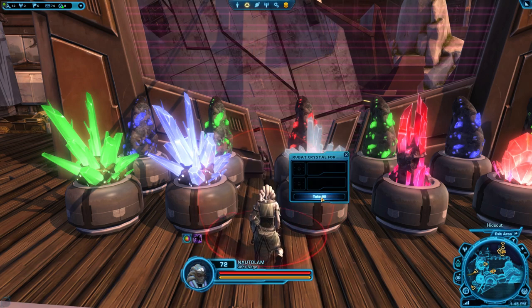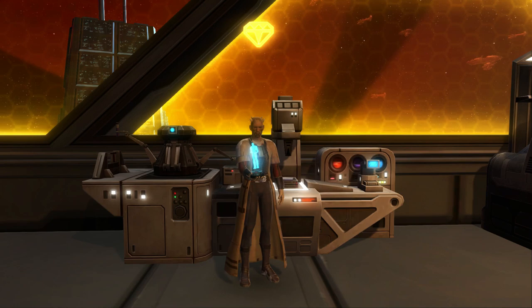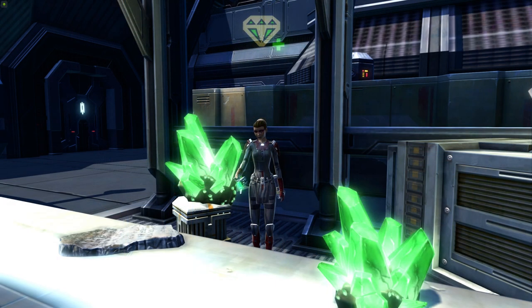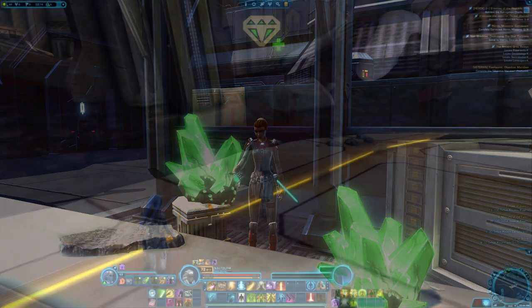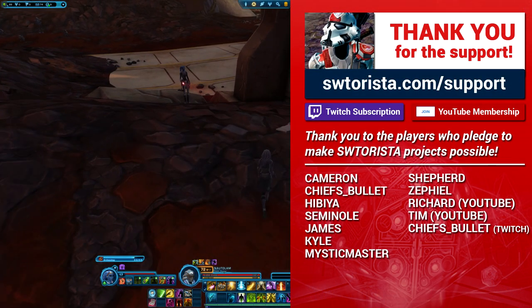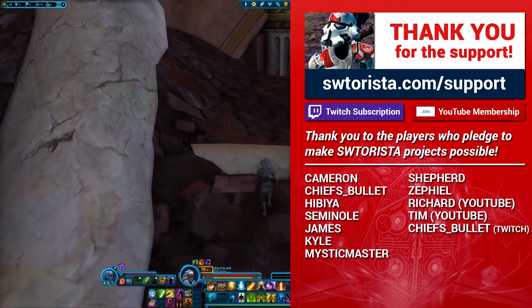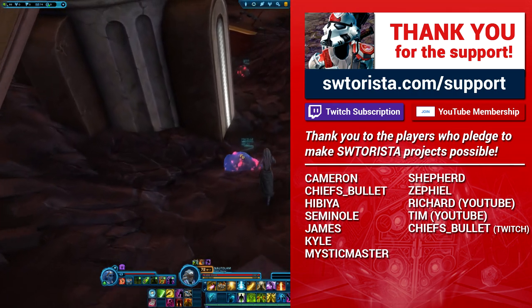Those are all the different ways you can get specific materials based on what schematic you want to craft, but there's also tons of ways to get different randomized materials. Crafting materials are rewards for lots of different quests and loot boxes around the galaxy. I hope this video helped you cover all the different ways that you can get the materials you need for your artifice crafting. If you're just getting started with artifice crafting, you might also want to go check out my other video, The Artifice Crafting Guide. If you want to show your support for this series, visit Sutterista.com/support. And if you want similar Star Wars The Old Republic videos to show up on your YouTube homepage, subscribe to this channel. As always, may the force be with you.